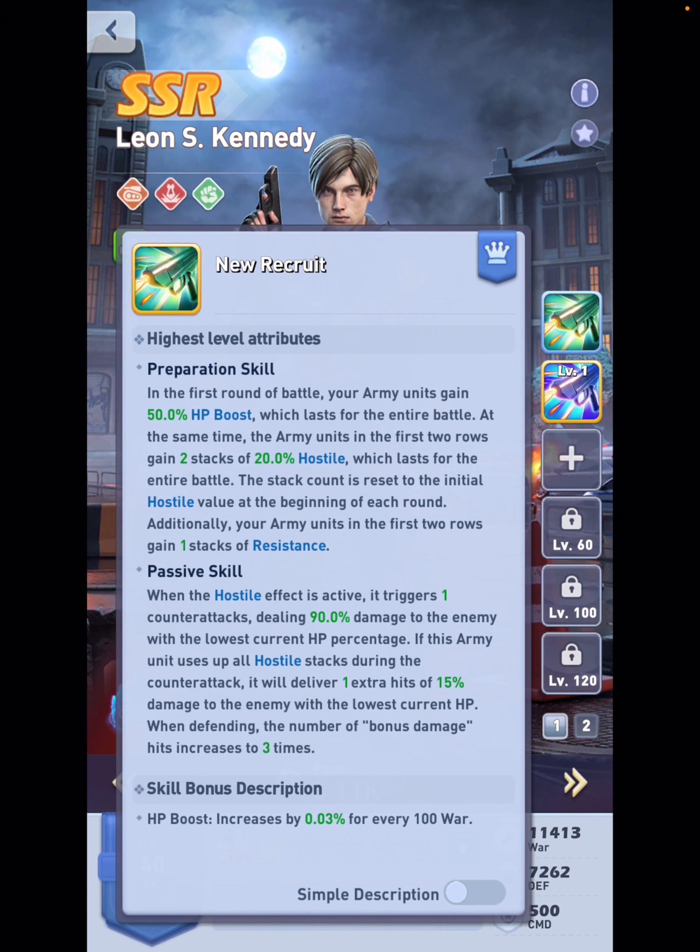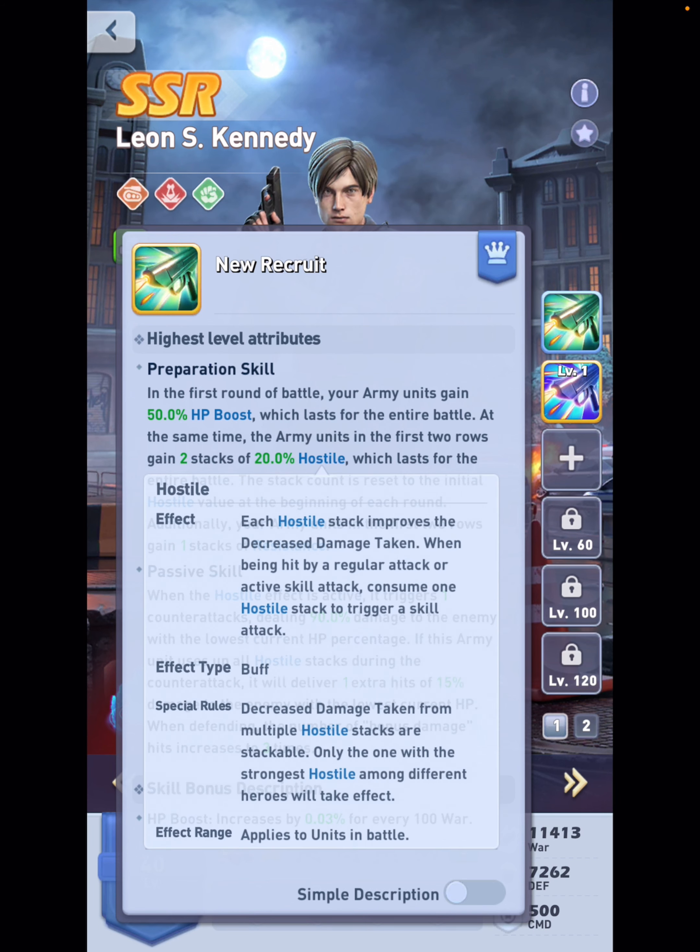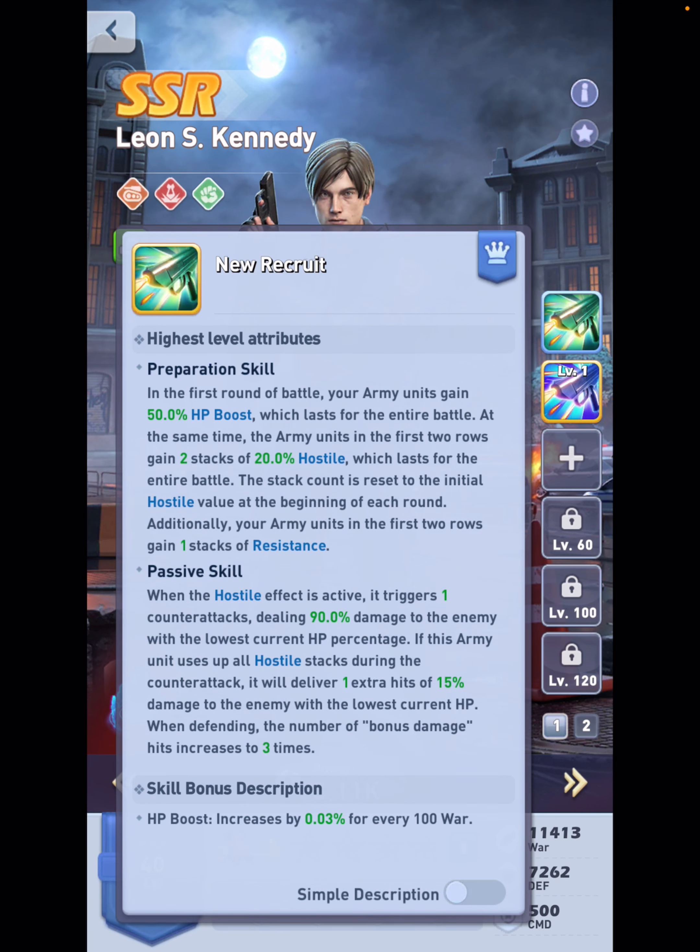First, look at the hero skill. It's an exclusive hero just for the army. You get a 50% HP boost, and after that the first two rolls we're going to get two stacks of this Hostile. You know that also from Snake Eyes — you get hit, he's going to hit you back. But this guy has a couple of things on top. First of all, the first two rolls we're also going to get one stack of Resistance.